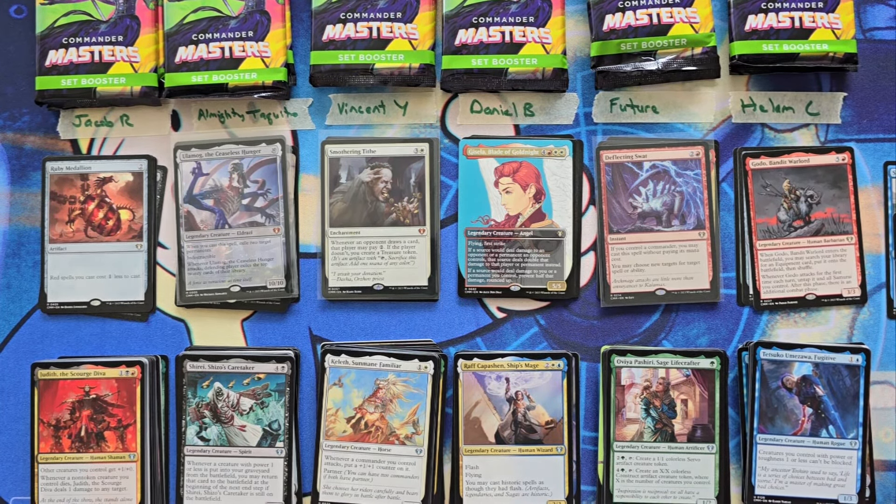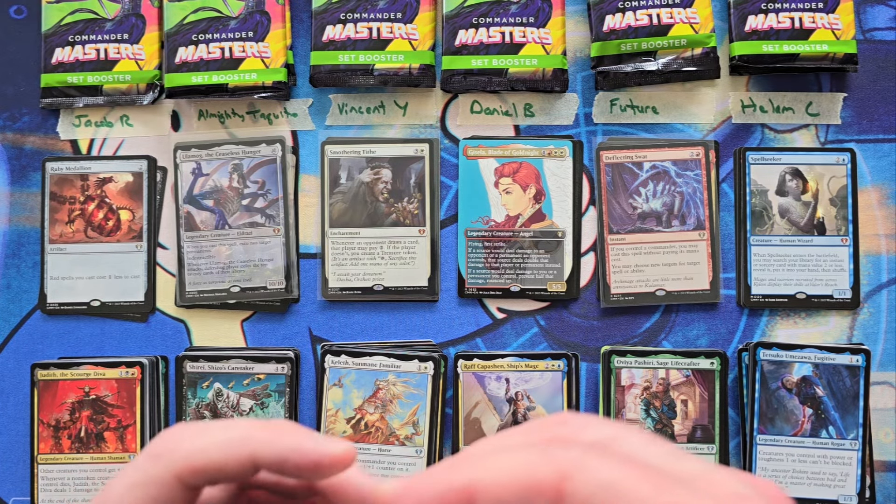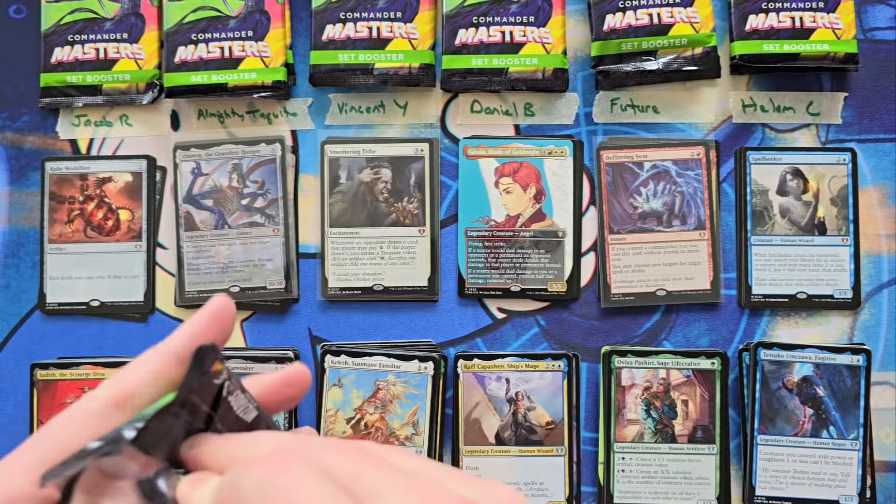Jacob is tied for a low - he's at an 18. Almighty Taquito is in the high right now at 45. Vincent's at a 33. Daniel's at a 37. Future's also tied for a low at an 18. And Helium is at a 30. The next round is going to be one pack a person, then we'll cover scores again, and then we'll do the one pack pack-off.